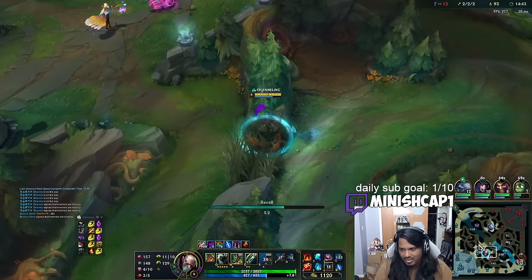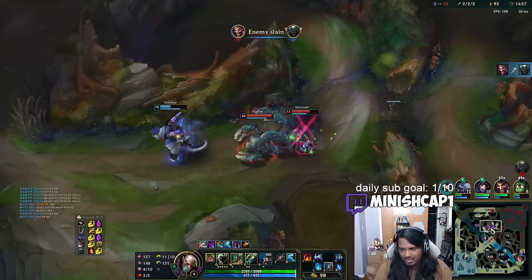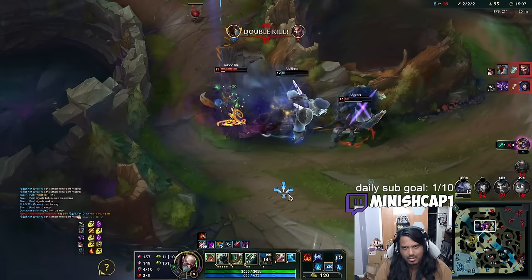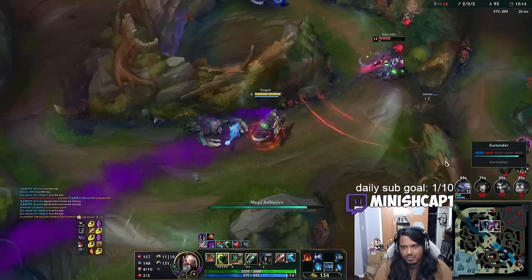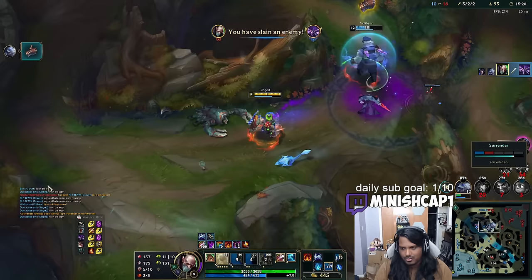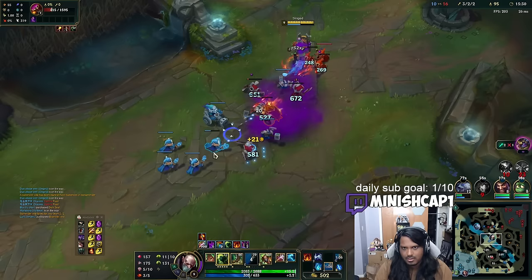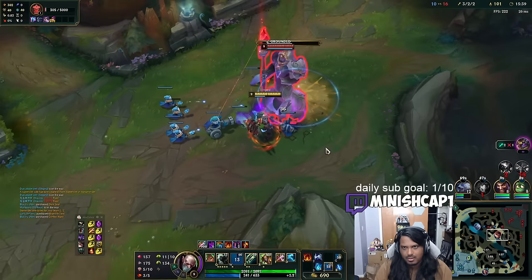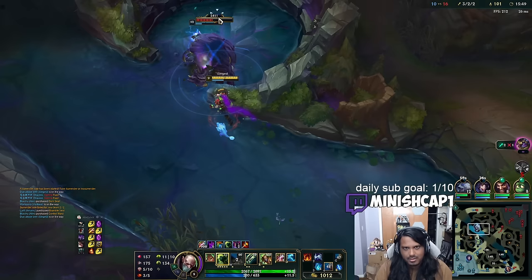Fiddle has my blue buff again, but I can't stop it. I have ult in 30 seconds. I could go Lucidity Boots for more ult cooldown. Volibear is kind of thick — did Draven just get a kill? Nice! I'm going to go Herald. I think the Kassadin's out of mana. The smite AoE is actually huge when you upgrade it. Actually, I can get mid turret first since their top and mid are dead, then go for Herald after.